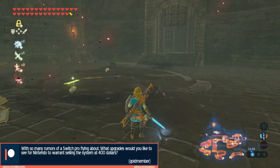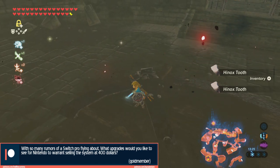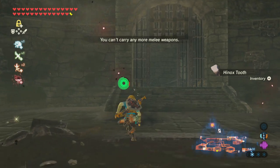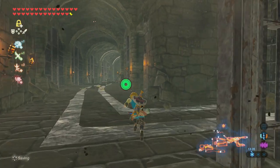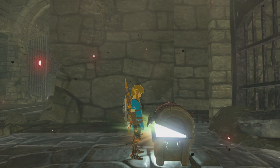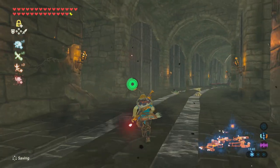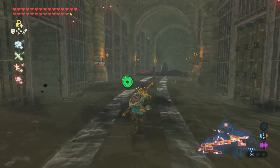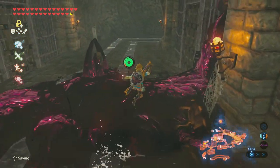Goldmember asks: With so many Switch Pro rumours, what upgrades would you like to see to warrant a $400 price tag? A slight boost in power at the very least. There are rumours of an OLED screen, and better quality screen and more power would enable better ports and better Nintendo exclusives. Maybe we can go above 30 frames — I know it's scary for games like Zelda, but we can do it.